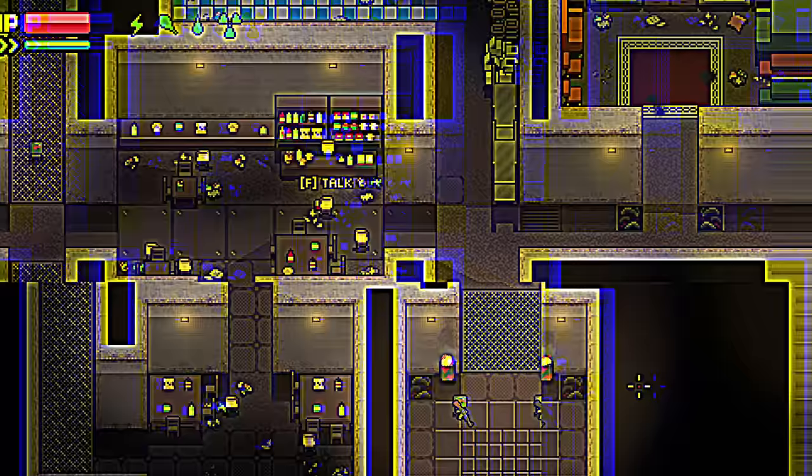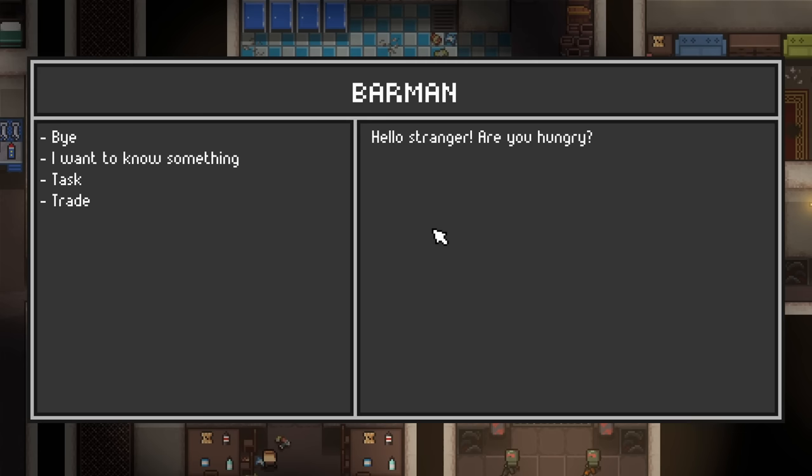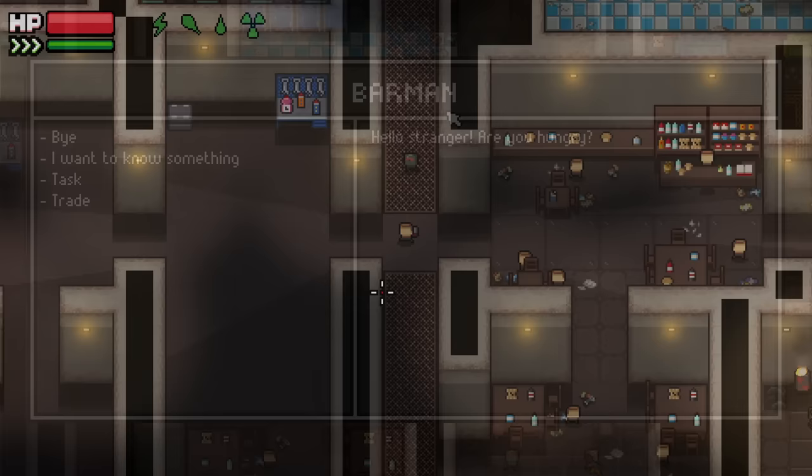This is the Zero Sievert Bunker — it will be your home, where you'll accept quests, sell, buy, and craft gear, sleep to regain your strength, and build out a stash, which you can upgrade with specialized modules to help you on your adventures.